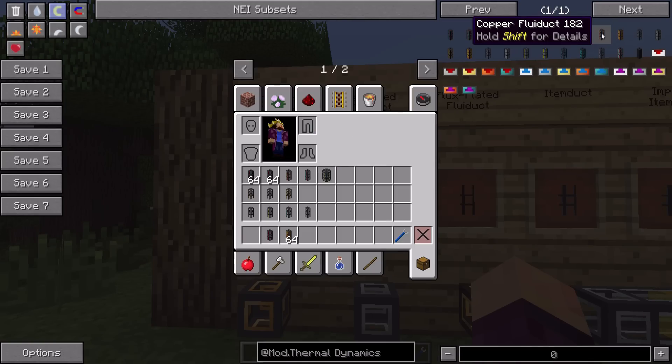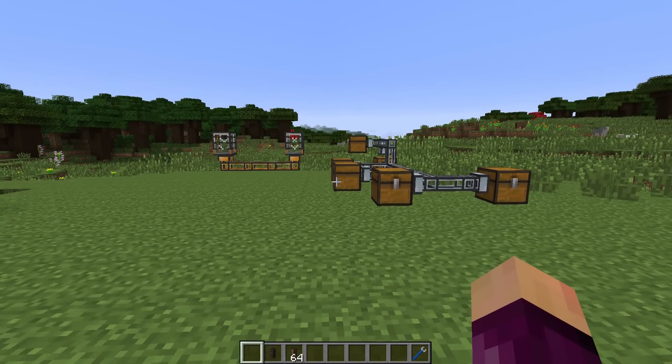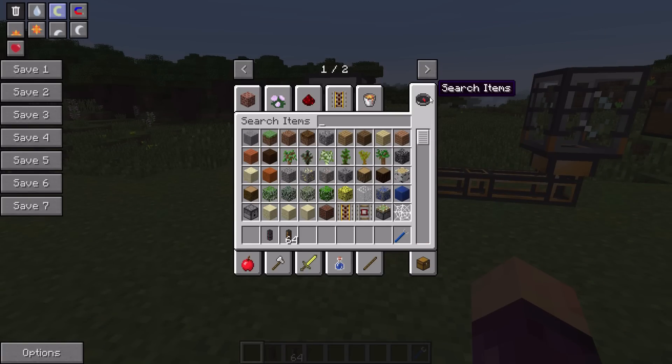There is now a second fluid conduit - the hardened fluid conduit - and you may be wondering why there's a second tier. That's because the first tier has a caveat: if you press shift, you can see it says it will break if contents are extremely hot or cold. This means if you're going to put stuff like blazing pyrotheum, jelly cryotheum, or even lava through these pipes, they will eventually break.